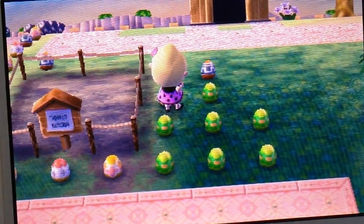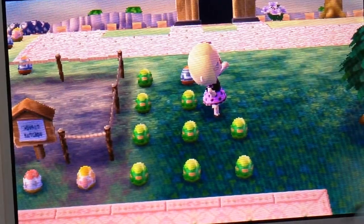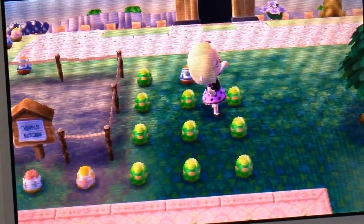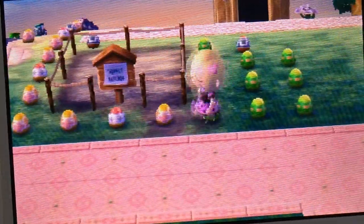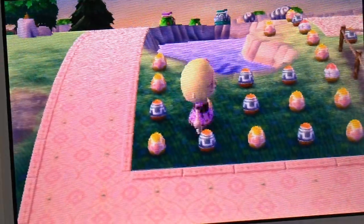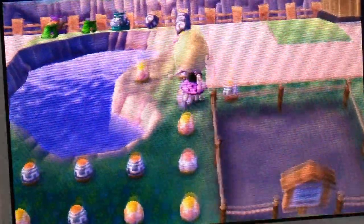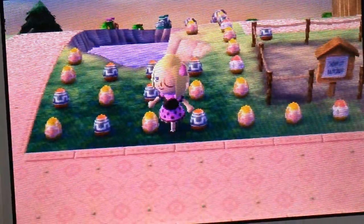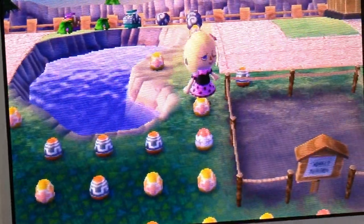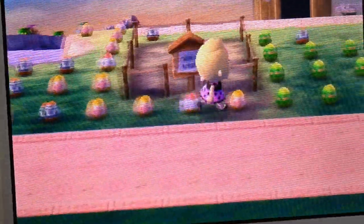I think my next step is going to be to put this stuff on the ground and count how many of each kind of egg we have. We have ten stone eggs — I can already tell. Counting the earth eggs: one, two, three, four, five, six, seven, eight, nine, ten, eleven, twelve, thirteen, fourteen — fourteen earth eggs. And three sky eggs. And I don't have any water eggs.